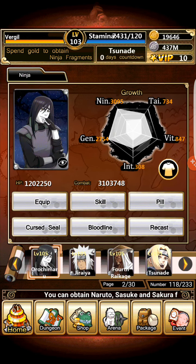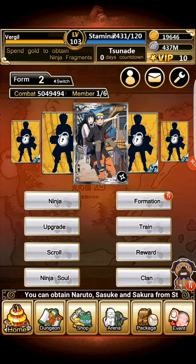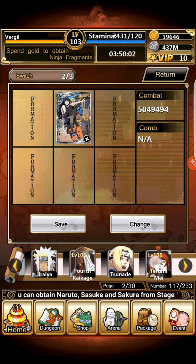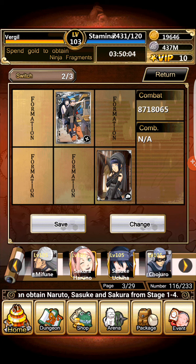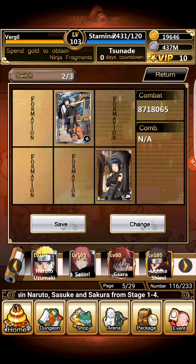Hinata has two passives and both of them are very powerful, actually. So she could just be stronger. If I put Hinata and Naruto into my team, the combo card obviously gets stronger because of the combination bonus for Hinata and Naruto being together.